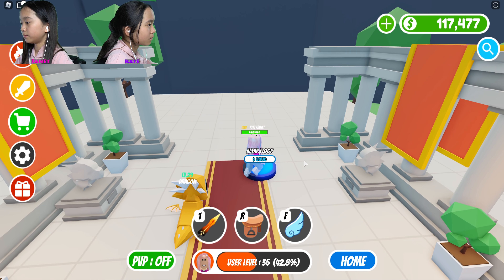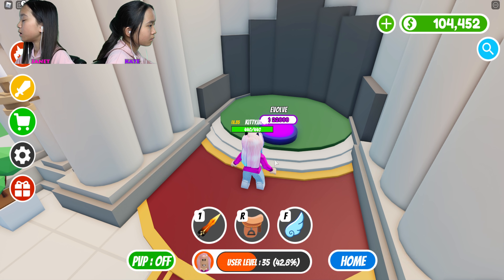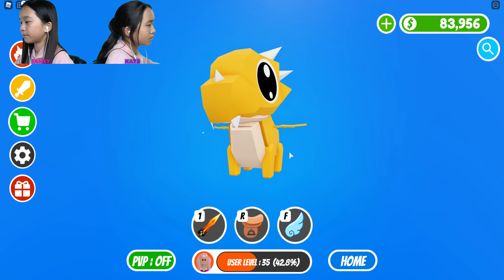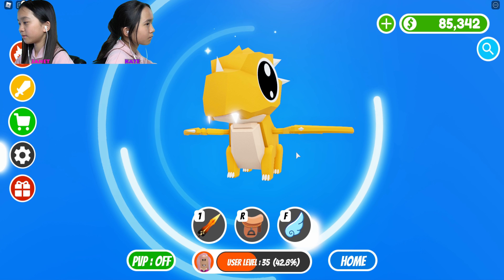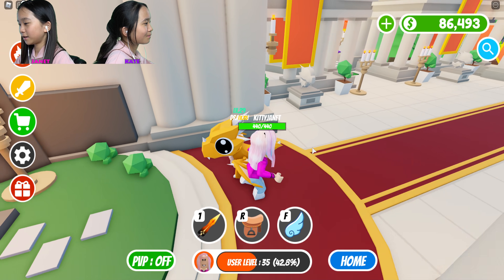Statue, ultra base, wall. I think this is where we evolve again. 22,000 — that's a lot, but I'm gonna do it. Oh, it has wings! Wait, did it always have wings? Maybe the wings got bigger — they look bigger.